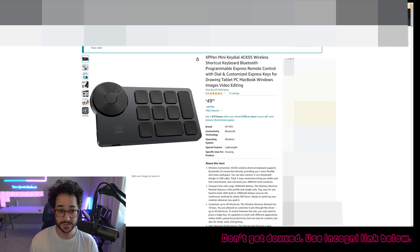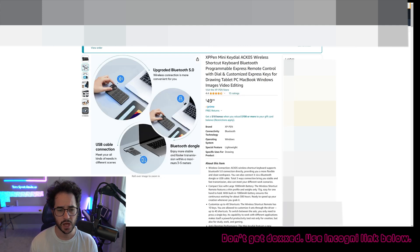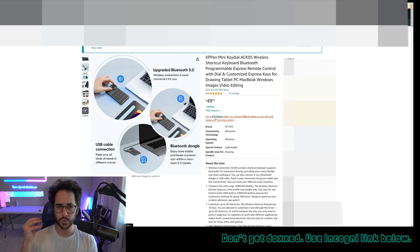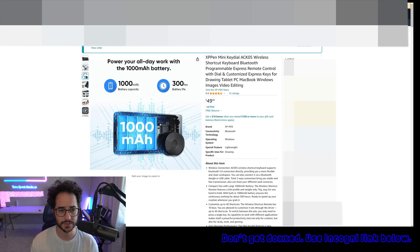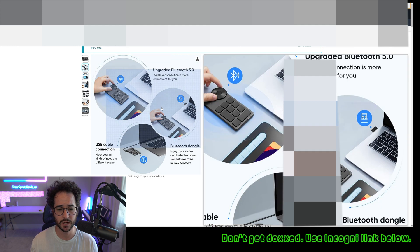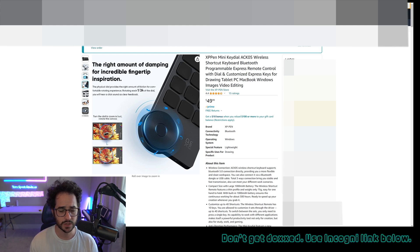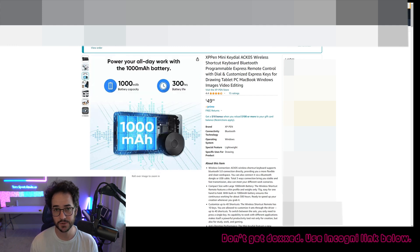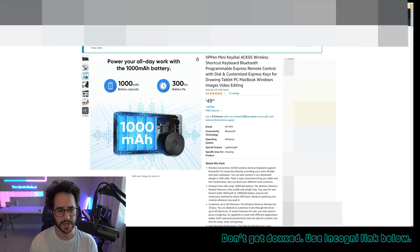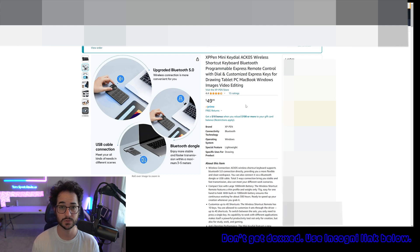Next thing I would recommend is the XPen Mini Key Dial Wireless Shortcut Bluetooth macro pad. It has a couple of different buttons and it's wireless. The cool thing is that when you need to bypass the login screen for Windows, you could just have this next to you — maybe sitting in a little pocket next to your couch — and tap one button to bypass that without needing a full-size keyboard. You can also customize all the different keys if you want to mute the audio or something like that. This is not necessary if you already have a Bluetooth keyboard, but it's pretty cool.